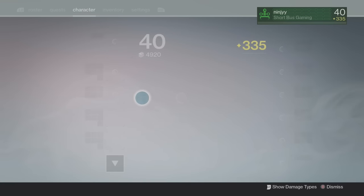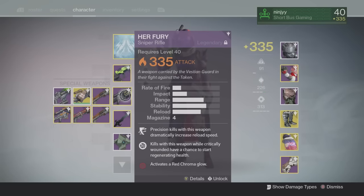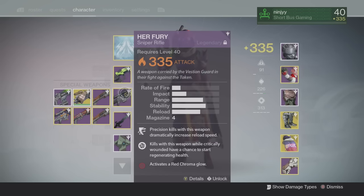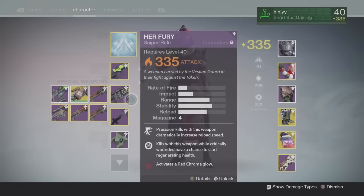This is Her Fury — it's an awesome sniper rifle. It is a high-impact archetype, so it does an insane amount of damage even to the body. I forget what high-impact snipers do to the body — I think it's like 130 or 140. It's a lot. They don't have to have very much health for you to be able to body them and kill them.